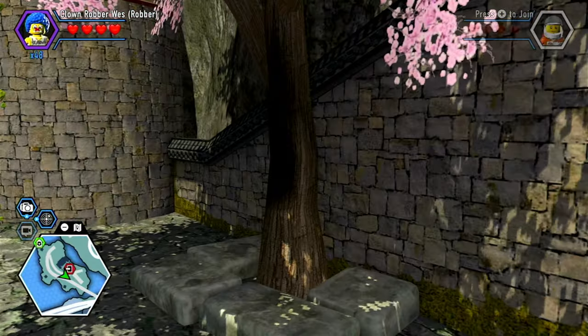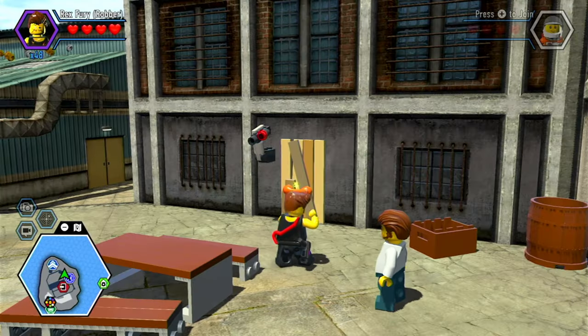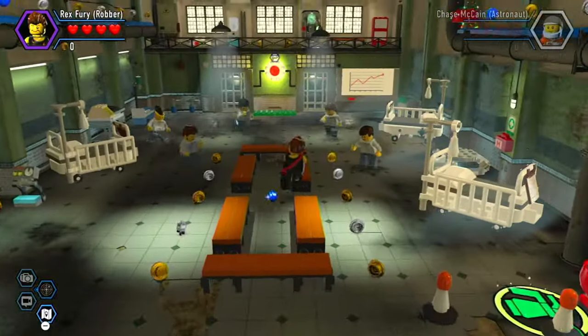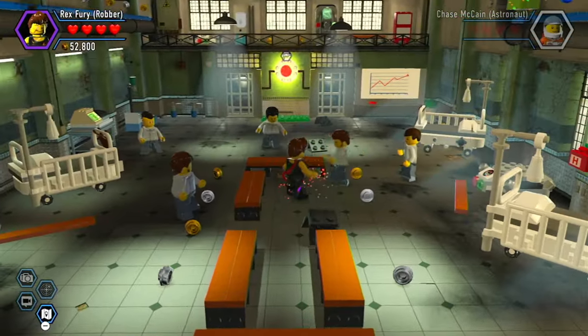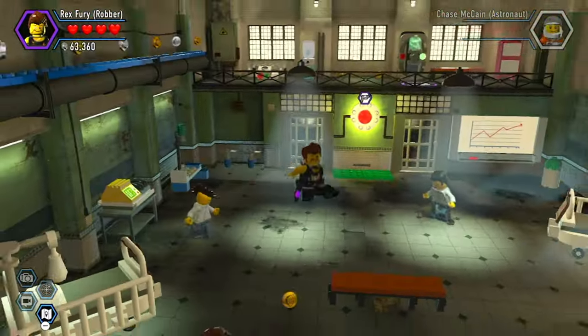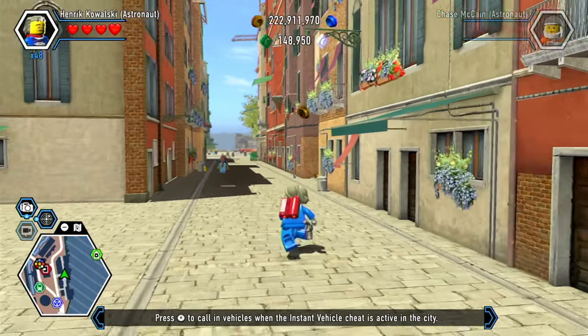Trees without hitboxes — honestly not a bad choice for a criminal hideout. Why find a new secret room when you already have one? That's right, guys — I'm talking about Rex Fury's secret criminal hideout. This place can only be accessed by Rex Fury himself, so in all honesty I don't know if Chase McCain is getting in here.